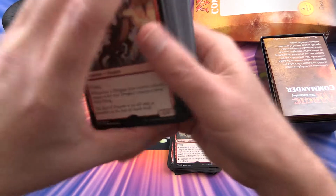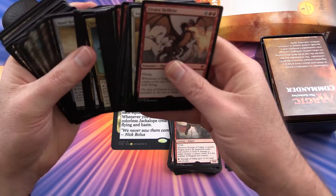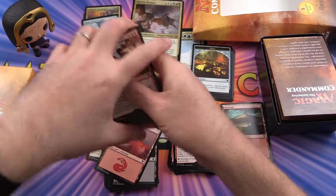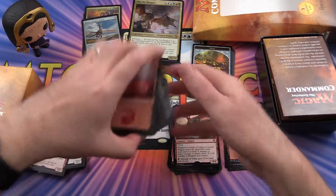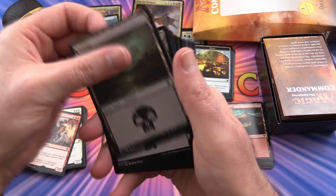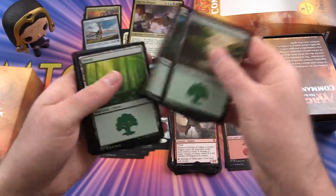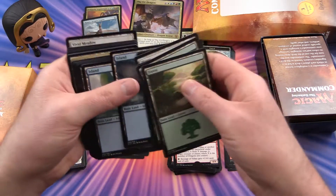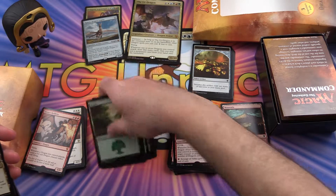On to the rest. Let's take a quick look at the mana here. Mountain, swamp, swamp, swamp, swamp. We've got forests, plains — yeah, pretty much everything. Five colors. Those are our basic lands.